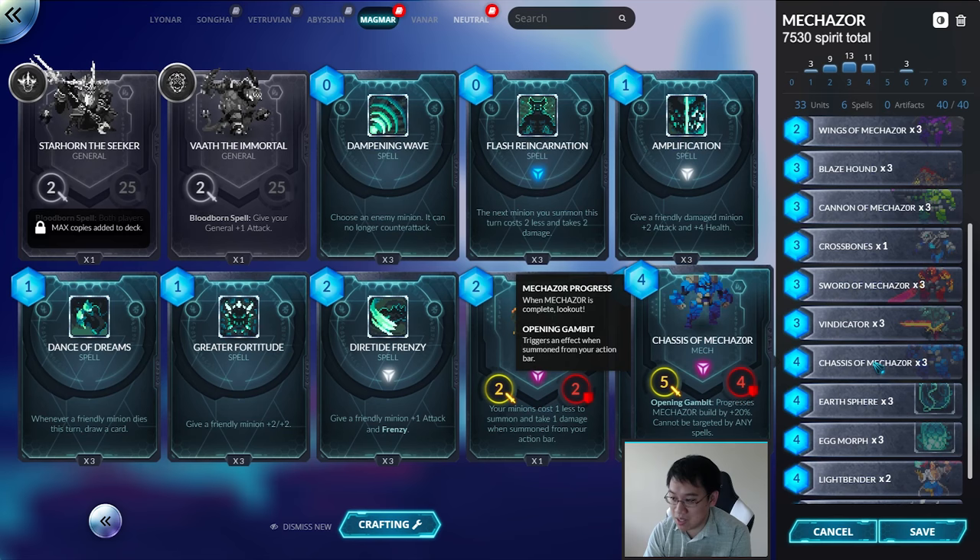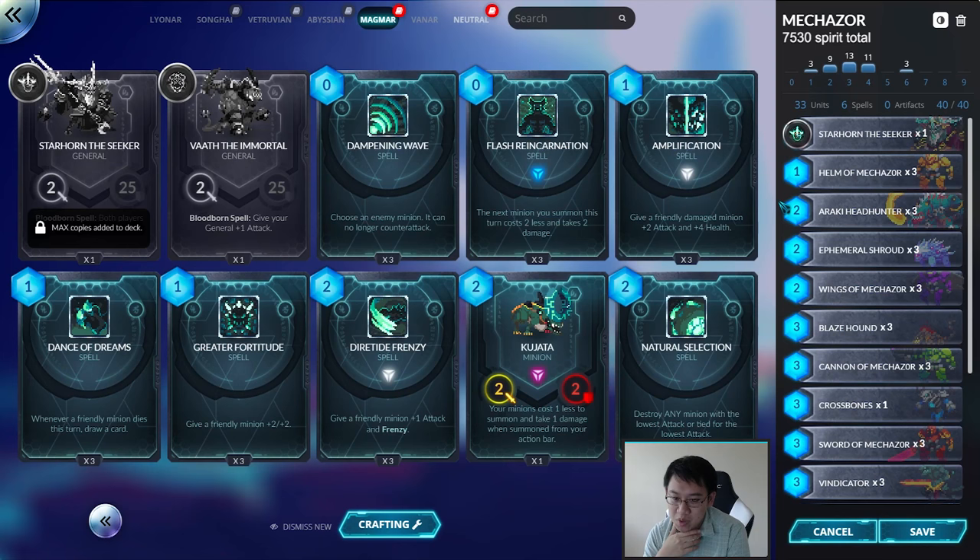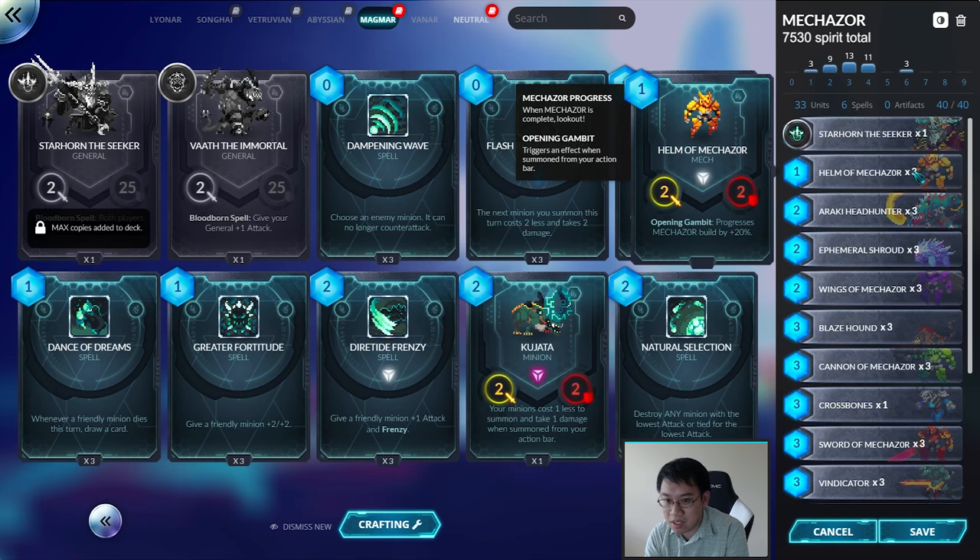I'm sure I'll be summoning him a few times in the games. Mechazor does have counters — notably Crossbones, a three-mana 3/3 that just instantly kills it. It's very Exodia-ish: you assemble the pieces, the Mechazor cards tend to have lower stats, but the payoff is really big.